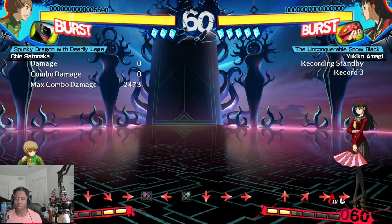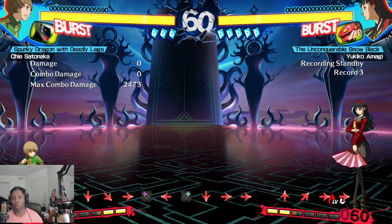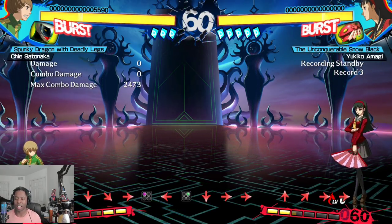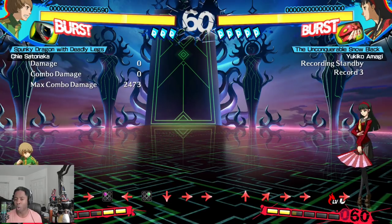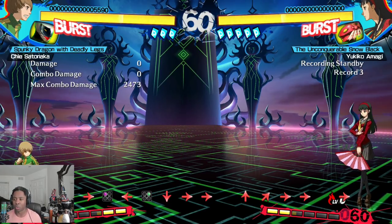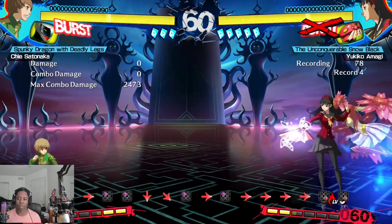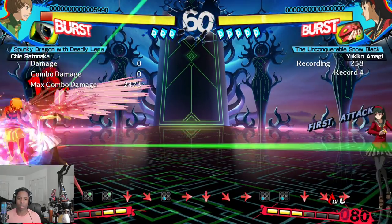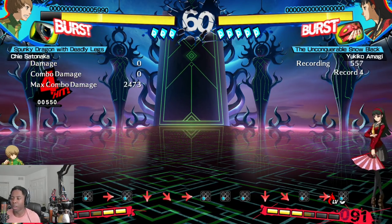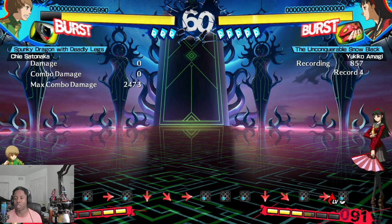Yukiko is a little tricky to play because since she relies on her persona, you'll need to understand the persona displacement system — a mechanic the game doesn't explain well, but I'll make a video on it later. The basic idea is that you can send your persona somewhere and then other persona moves will appear there instead of where Yukiko is. For example, this is Yukiko's 5C standing C — you'll want to experiment with these moves to come up with structures to use against your opponent.